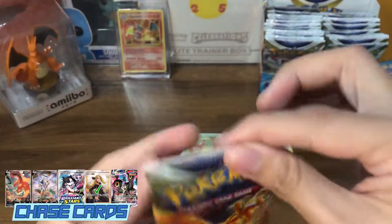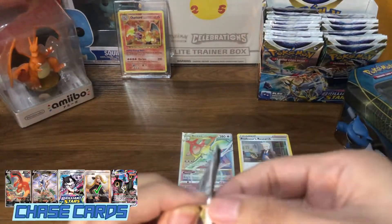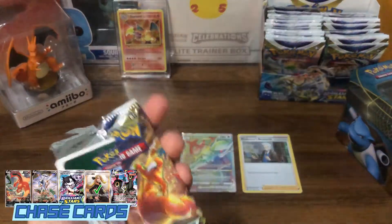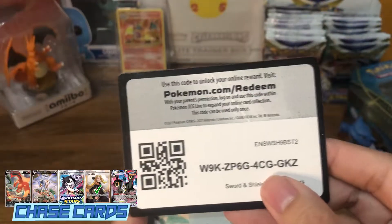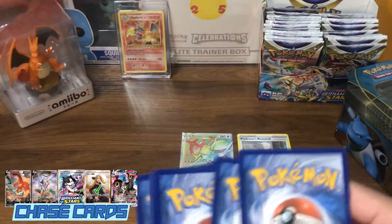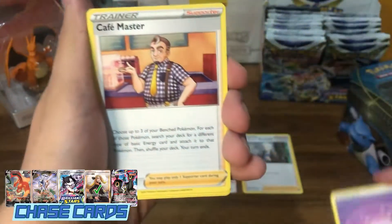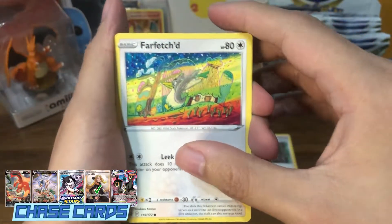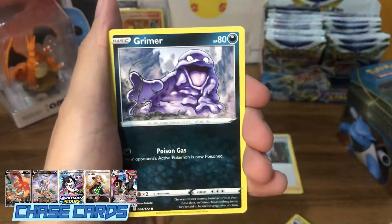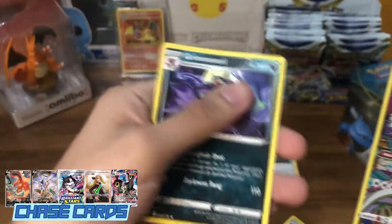Third and final pack — give us some last pack magic. It's a white coat guard. Here's the code for everyone. I'll still do the pack trick, maybe get something out of the Trainer Gallery. Psychic Energy, Cafe Master, Gabite, Bronzor, Cubchoo, Duskull, Farfetch'd with the amazing art, Exeggcute, Grimer. Trainer Gallery — Oranguru!